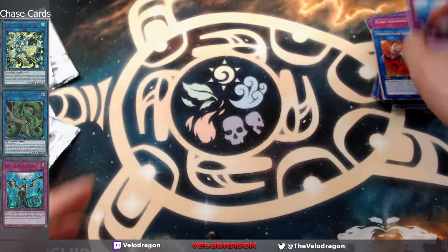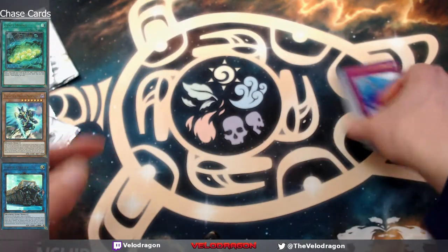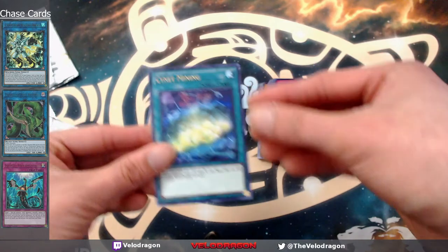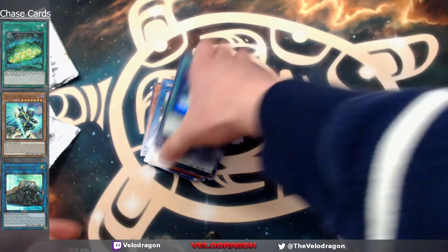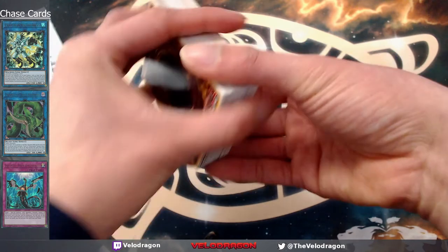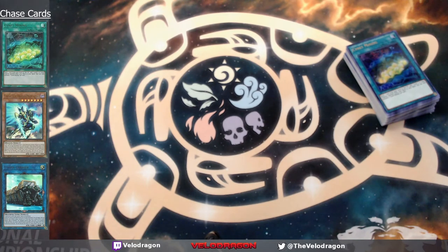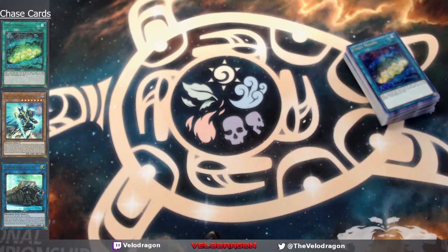No needle fiber, no anaconda, no imperm, no union carrier — but we got a Signat Mining. That would probably go in a trade since I don't actually have a deck that uses it, but it's a good card. Remember: buy singles rather than sealed product — this is an example of how to lose some money. Thumbs up, like, subscribe, and I'll see you guys next time.